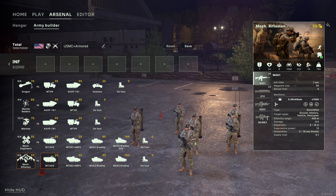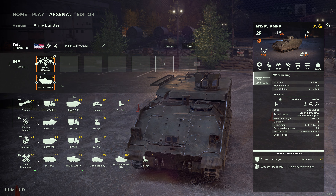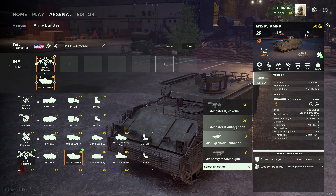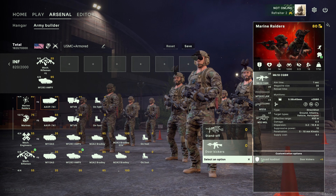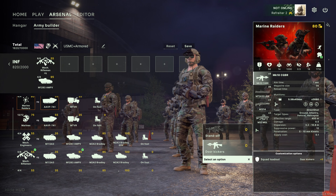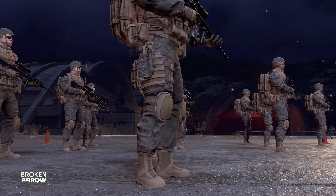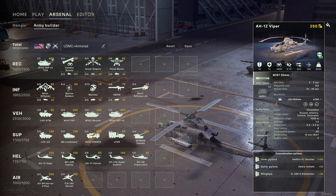Let's head to the infantry category. Here, you must select infantry squads as well as the transport that will bring them on the battlefield. You are not forced to select a transport, but if you do so, they will arrive on the battlefield on foot unless you add an independent transport to your deck, like a cargo plane to airdrop your troops. Once you've filled your deck with all the units you need, it's time to head for the battlefield.